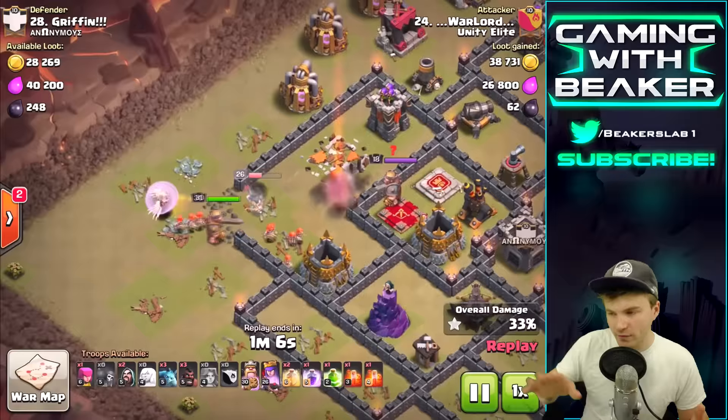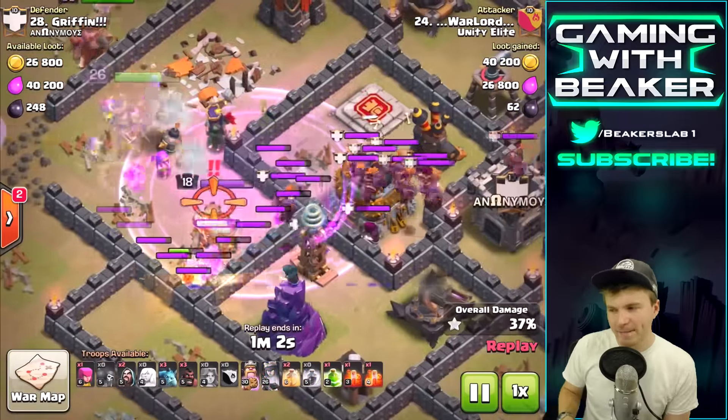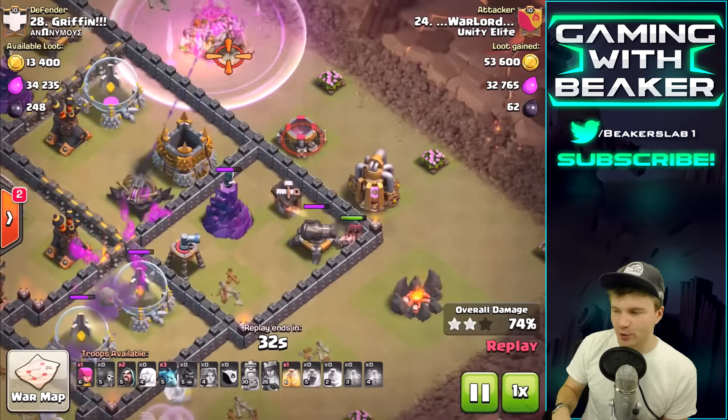It's so cool because it just makes things very easy. The queen walk takes out one corner of the base and the bowlers take out the other - it's stupidly easy. We've been doing this on our Town Hall 10 account. You can either use five bowlers with four healers or just use a ton of bowlers - either way works.